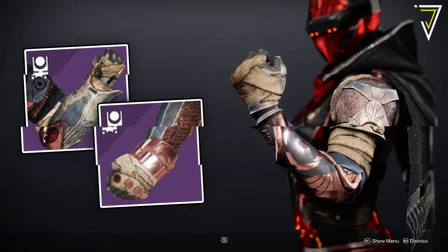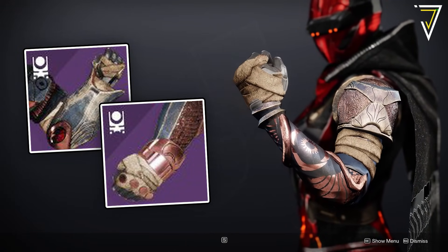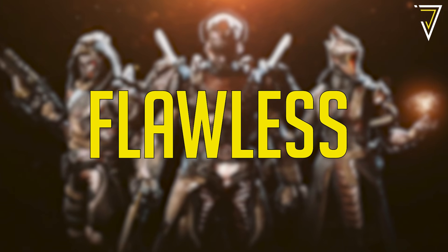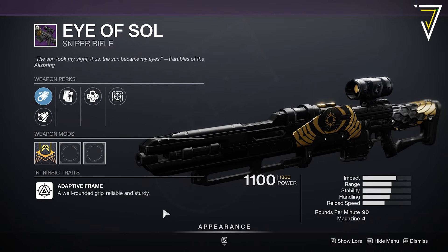If you can achieve seven wins you'll get your hands on the Gauntlets — another piece of armor available this weekend — but you'll need seven wins total across your Trials passage. And if you're able to achieve a flawless passage, you'll get your hands on the Eye of Sol Adept, so the Adept sniper rifle is finally here.